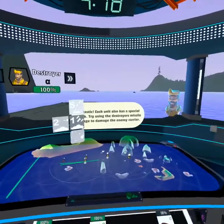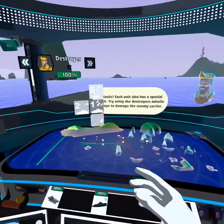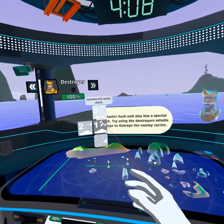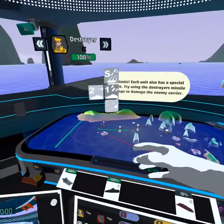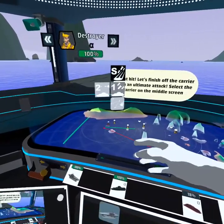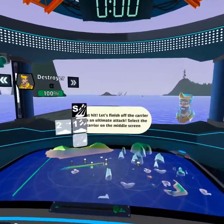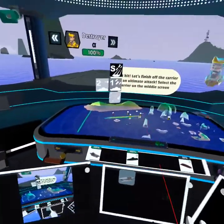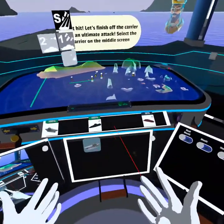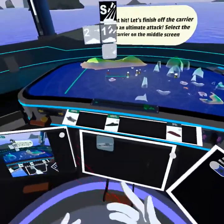Each unit also has a special attack — try using the destroyer's missile barrage to damage the enemy carrier. Not every single unit, but some units have special attacks. At the top here you can see the special attack. We can select this and then select our target, which here is the enemy carrier. Great hit! Let's finish off that carrier with an ultimate attack. The ultimate attack can only be used once per game and it will destroy an enemy. In normal gameplay you can't actually target carriers with the ultimate attack, but here in the tutorial we allow you to do that.